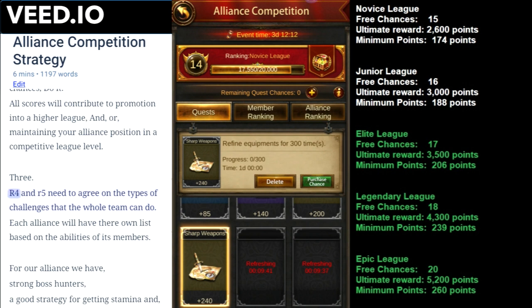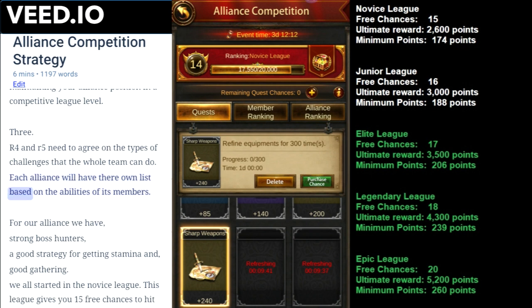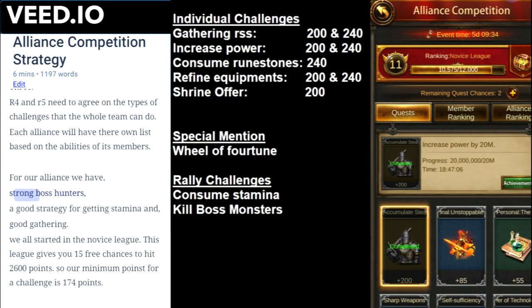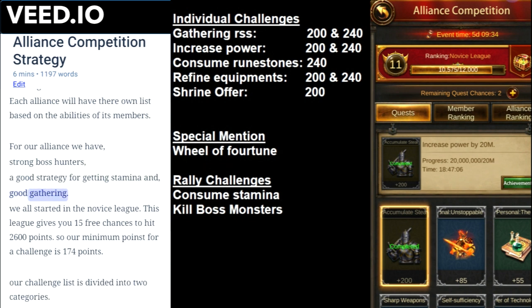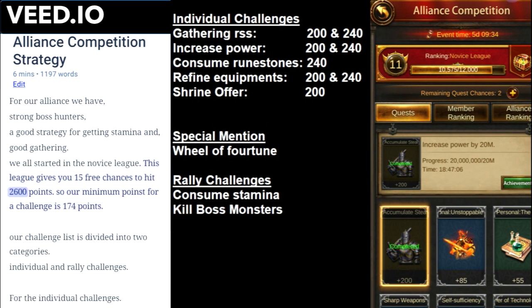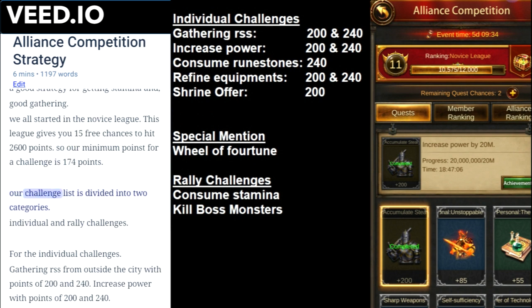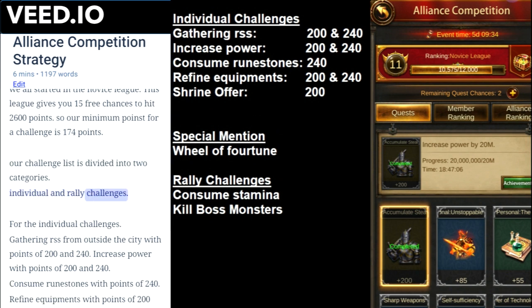Number three: R4 and R5 need to agree on the types of challenges that the whole team can do. Each alliance will have their own list based on the abilities of its members. For our alliance we have strong boss hunters, a good strategy for getting stamina, and good gathering. We all started in the novice league, which gives 15 free chances to hit 2,600 points, so our minimum points for a challenge is 174 points. Our challenge list is divided into two categories: individual and rally challenges.